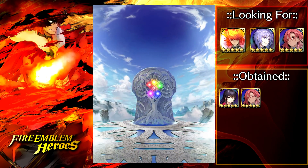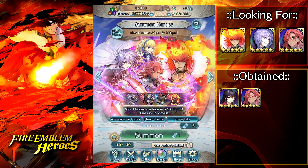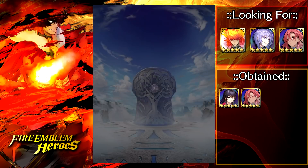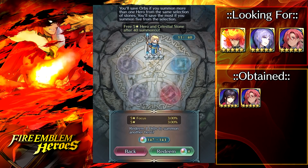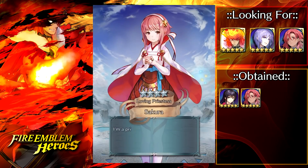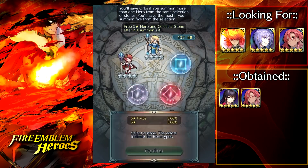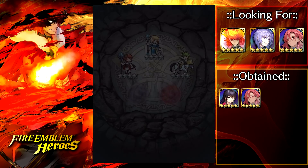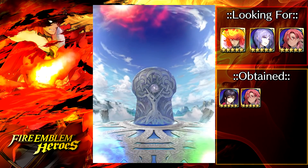I really hate when they add units to banners and don't even bother making them a focus hero — it's going to be pretty hard to get merges for him. I remember trying to get plus 10 on Echidna back when she was a really good merge project. I went like 900 orbs sniping green on Legendary Edelgard's banner and pulled one copy of Echidna. It was pretty demoralizing. The 3-star and 4-star summons can be very difficult to get sometimes.